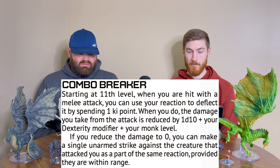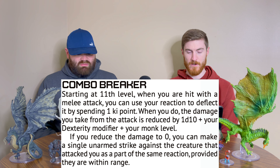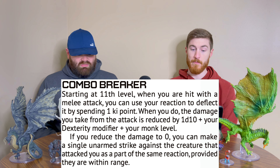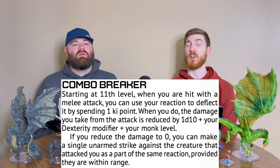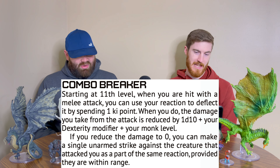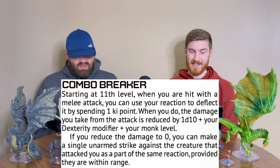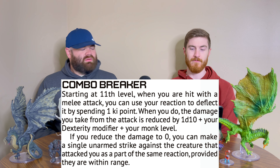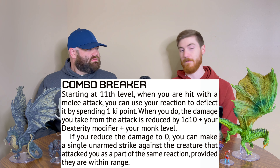Level 11, we have Combo Breaker. When you're hit with a melee attack, you can use your reaction to deflect it by spending one key point. You reduce the damage by 1d10 plus your dex mod plus your monk level. If you reduce the damage to zero, you can make a single unarmed strike against the creature that attacked you as part of the same reaction, provided they are within range. So a very strong defensive tool.